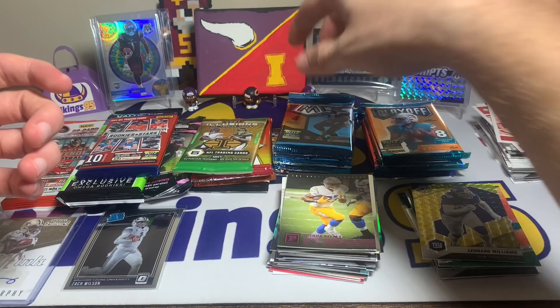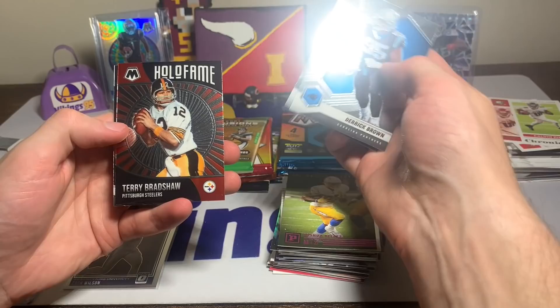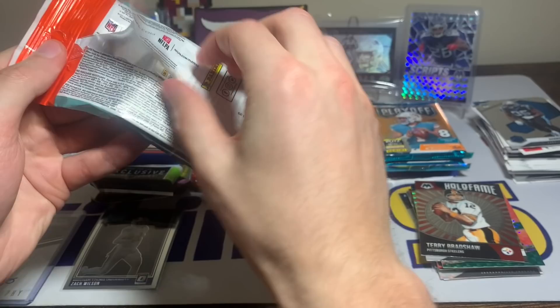Now opening another mosaic — saw the rookie on the back. Derek Brown, Justin Herbert, Terry Bradshaw Hall of Fame, and an Amari Rogers base. Okay.